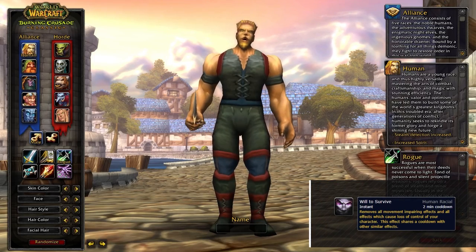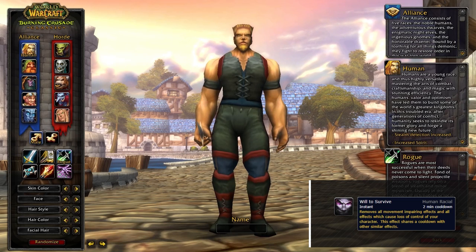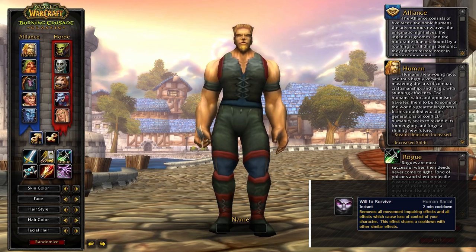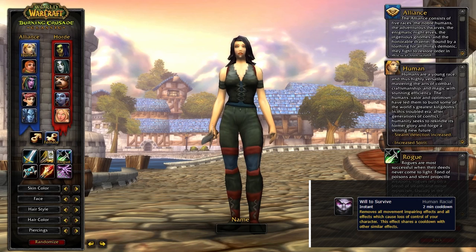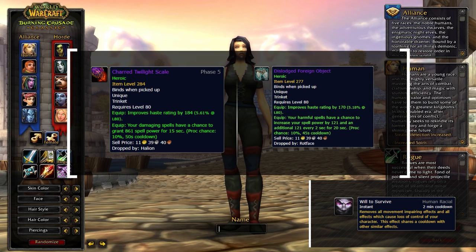For Alliance players, Human will be the strongest choice, especially during later seasons in Wrath. The human racial acts as a medallion trinket, which essentially means you have 3 trinkets in the arena. It allows you to gain 2 damage trinkets from PvE instances for more damage overall — especially true in Season 8, gaining Charred Twilight Scale and Dislodged Foreign Object for an insane amount of damage.